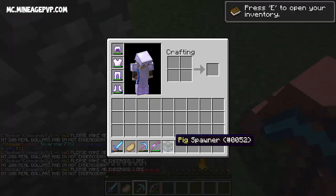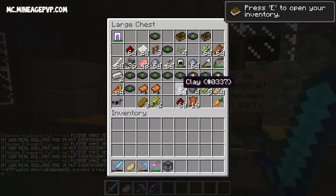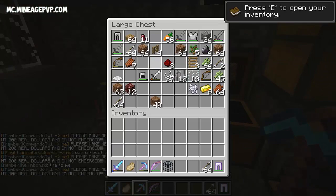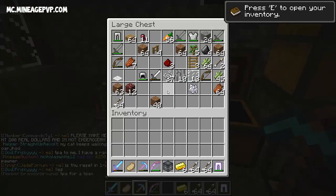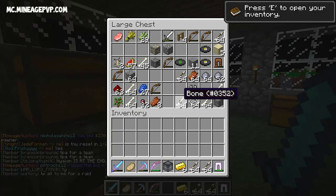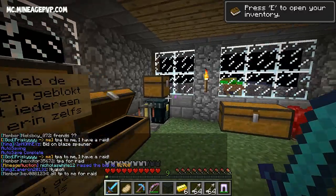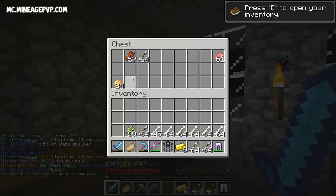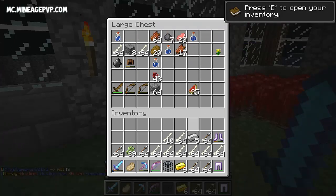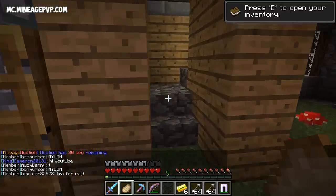We've got the pig spawner right here, so we'll definitely be getting that one. This guy just keeps coming back here. I'll take the iron armor and the arrows. I'll take the gold. They've got iron armor which I don't really want. Some cobblestone and bones that'll sell to the shop, more arrows — that's pretty much it. Let's take the sugar cane too. Sugar cane, potatoes, arrows — more iron armor.